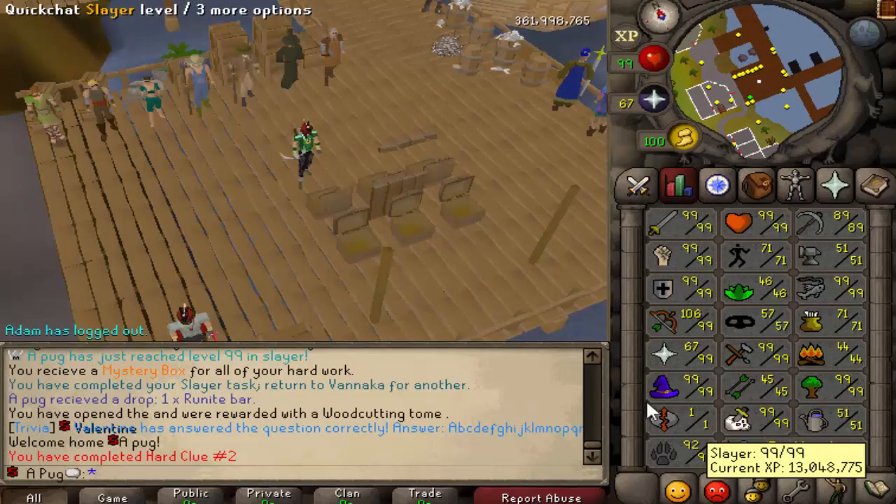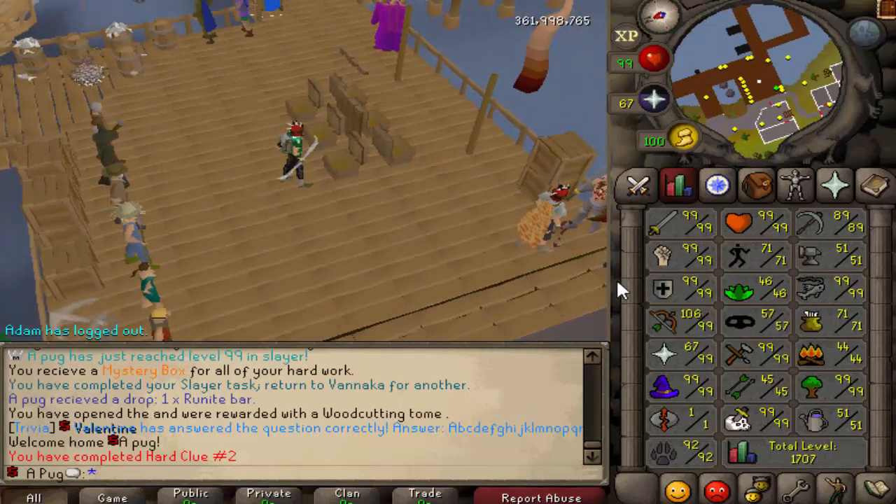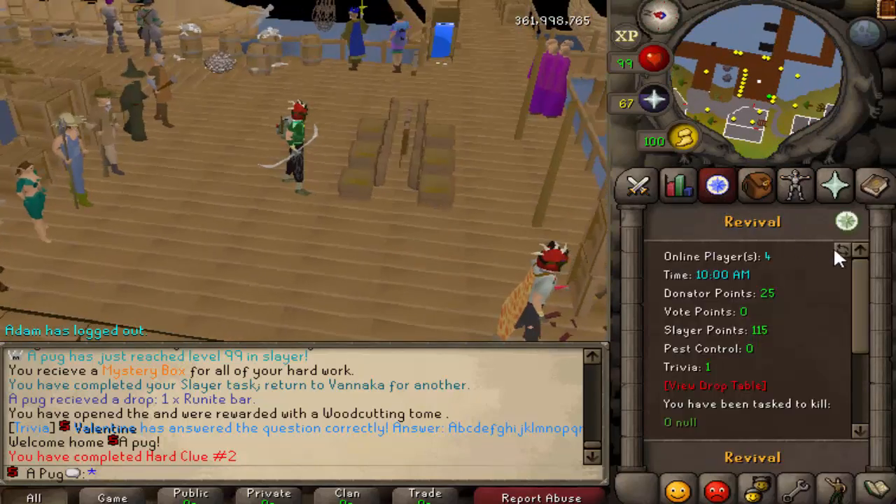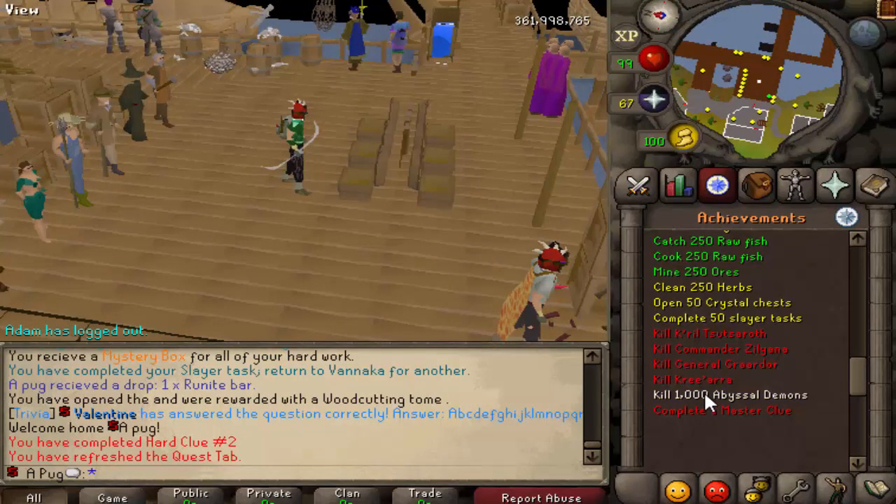So there's 99 Slayer - that's out of the way. I'm trying to work on all the AFK-able things. With a Slayer set, I can just keep getting Abyssal Demons, kill those, get Slayer, and work towards the achievement.